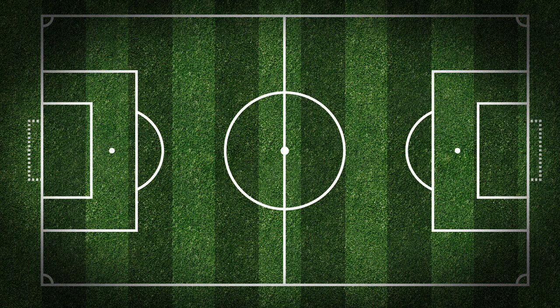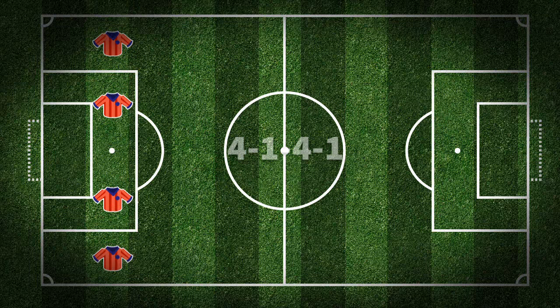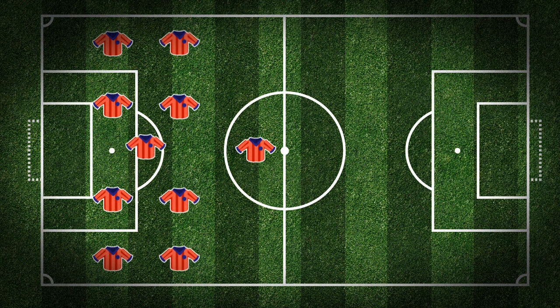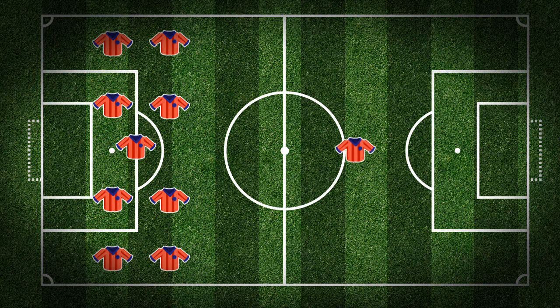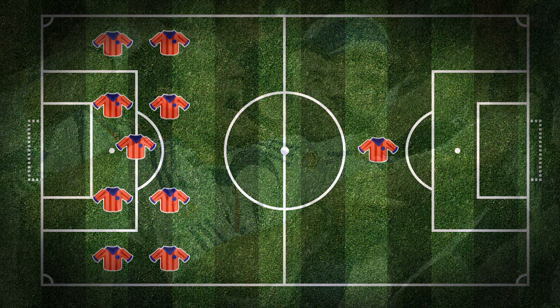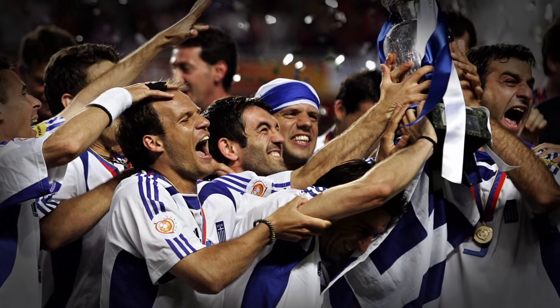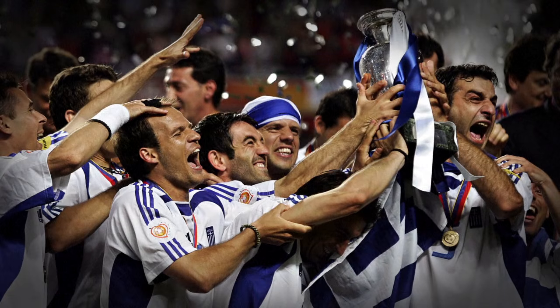Teams that opt for the 4-1-4-1 formation are more defensive. The aim is to neutralise the game and creativity of the opposition while launching counter-attacks. This system depends upon defensive rigour and tactical discipline, and it proved a winning formula for the Greeks in their surprise Euro 2004 victory.